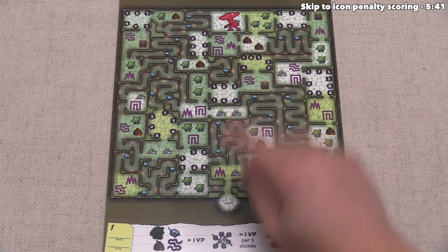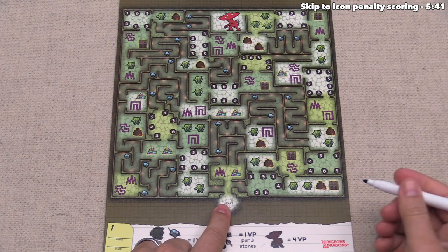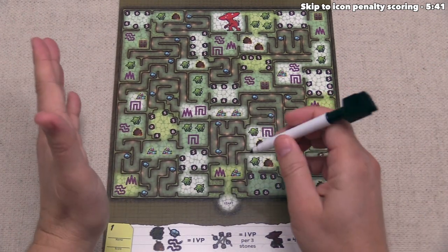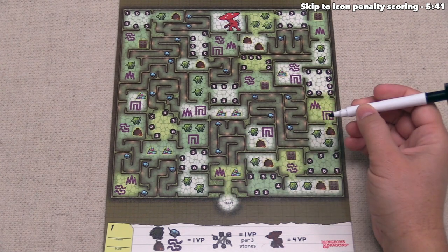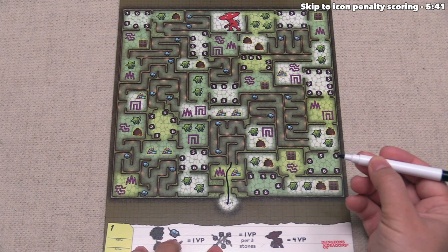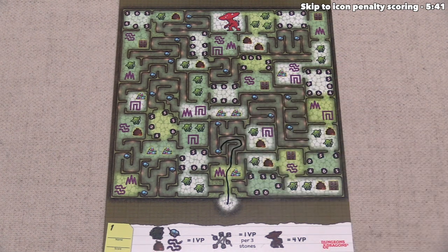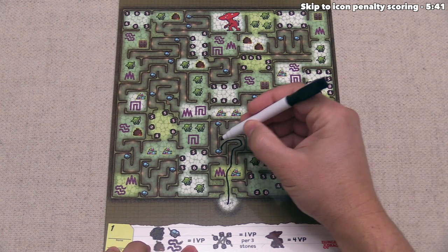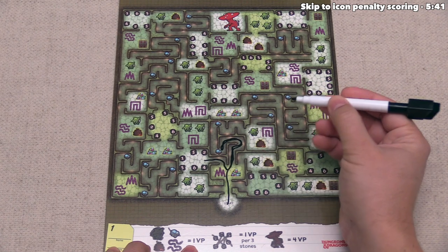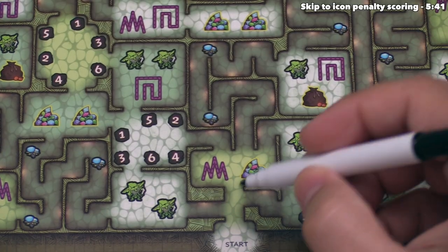The first thing to point out is that on each map there is at least one starting location — for this map there is just one. As a general rule for all maps, you can only ever have one line, and you have to continue from wherever you left off. That means if you start going and then raise your pen off the board, you have to go back to the same exact spot and continue to draw.